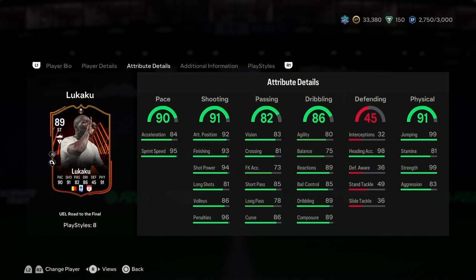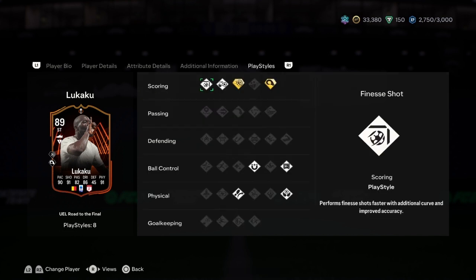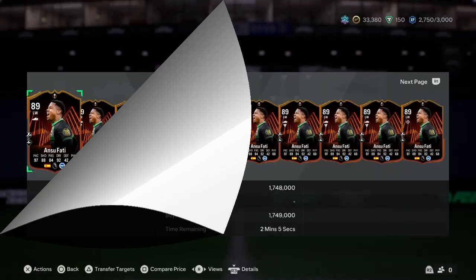I need this card. He has eight play styles: finesse shot, chip shot, power shot plus — performs power shot faster with significant increase in speed — power header, press proven, first touch, traveller, and aerial. I think this is the best card. I'd pick him over Leal and Nunez. This is Romelu Lukaku.